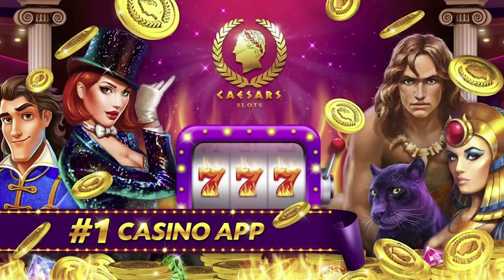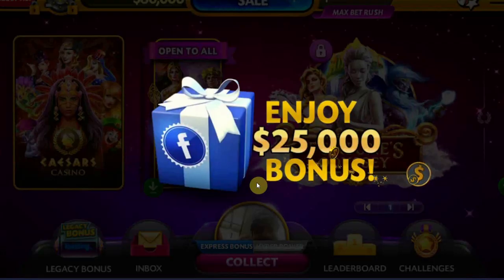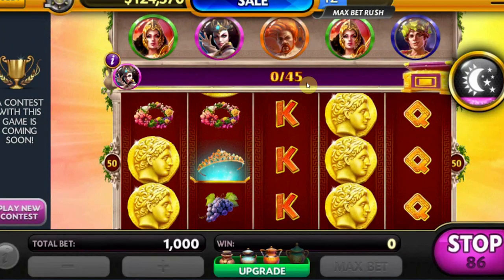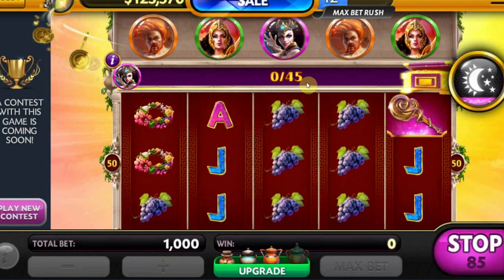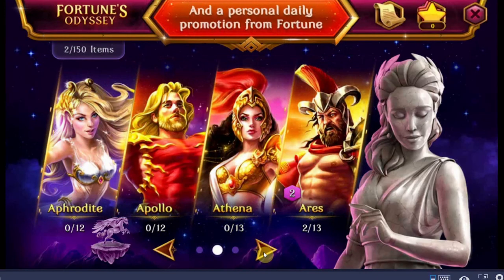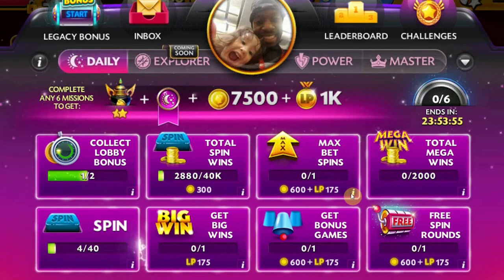Number 9: Caesar's Slots. Talk about wasted potential. Caesar's was the second-largest casino giant on the strip, right behind MGM, and they're known for having a much better comps policy. So when I heard that they had a casino game, I got really excited. Imagine my disappointment playing this massive letdown of a game. The controls are pretty basic, though the interface can be a bit confusing at times. The game looks nice in spots, but the resolution isn't always consistent. It works more than half the time, and I guess it has slots.